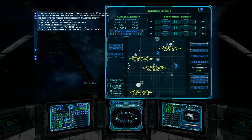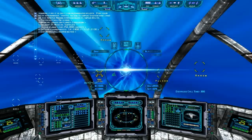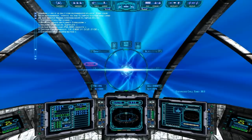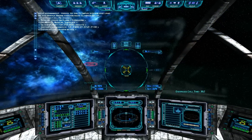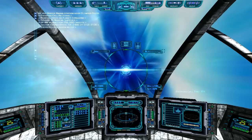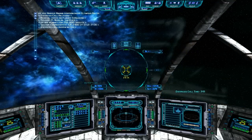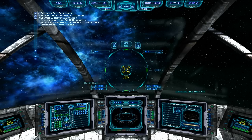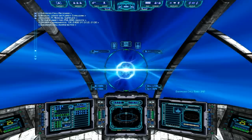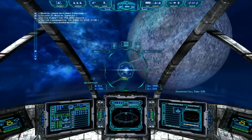Let me just turn off distress signals. If we had some medical supplies we could deliver them to that planet for a quarter million credits, but we're nowhere near it — plus we're doing a tutorial here. The guild caches are a good way to make money because they're free, obviously. You can just go over there, take the equipment you want, and sell it.